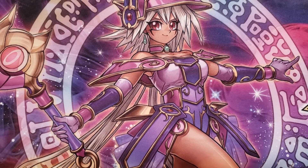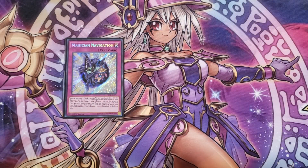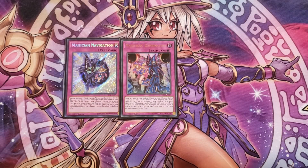For the traps, we play a single copy of Magician's Navigation, which lets you special summon a Dark Magician from your hand and then special summon a level seven or lower dark spellcaster-type monster from your deck — the card art literally shows Dark Magician Girl as the target. You can also banish it from your graveyard, except the turn it was sent there, to target a face-up spell or trap your opponent controls and negate its effects, which is really good for outing Mystic Mine.